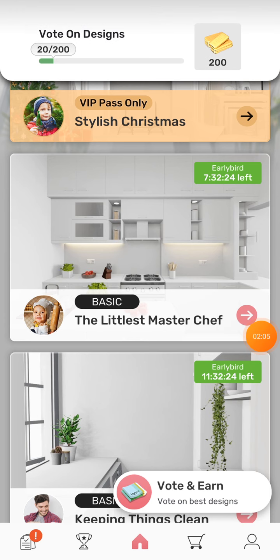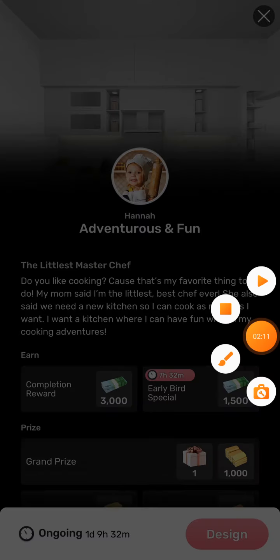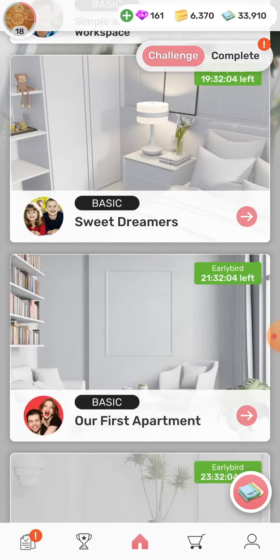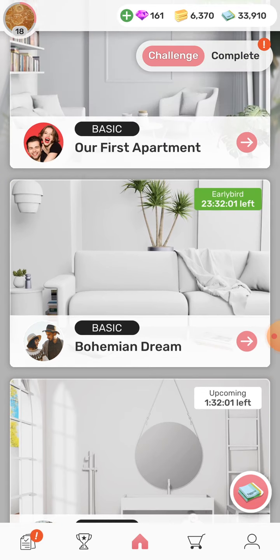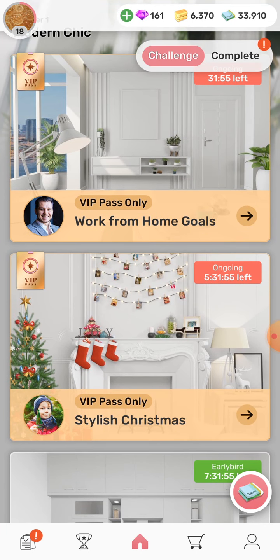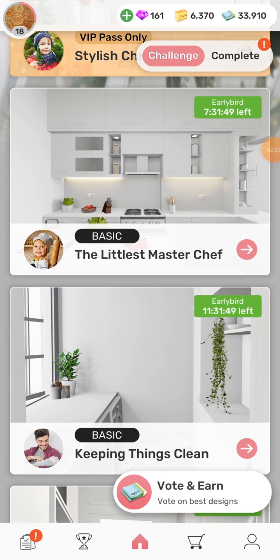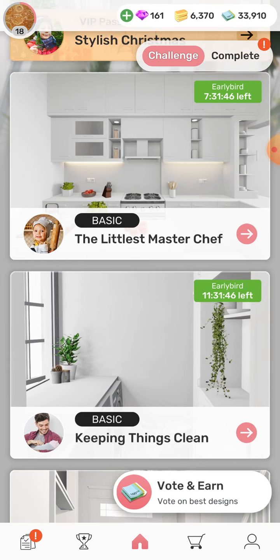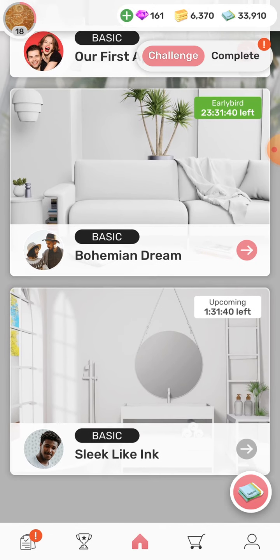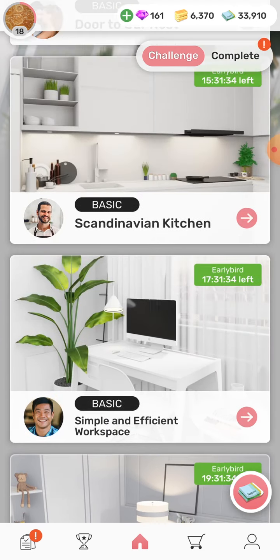I'll show you the other one as well. This is one version of it — this is probably the older version of Redecor. What they've done is give you a lot more to do. These are the VIP ones which you have to pay for, which I'm not going to because I don't see the point. These ones are seven hours, 11 hours, 13 hours — so they give you a lot more, about four or five or even ten at times. I'm coming in at one hour and 31 minutes, so I've got two days' worth of stuff here already.